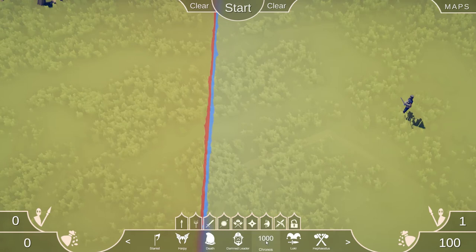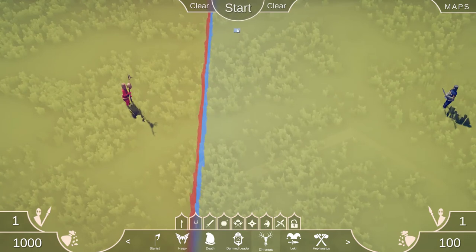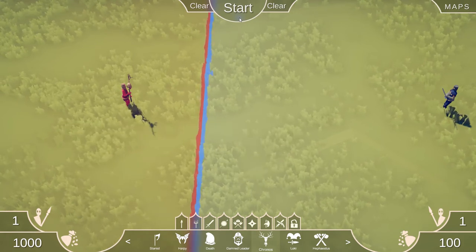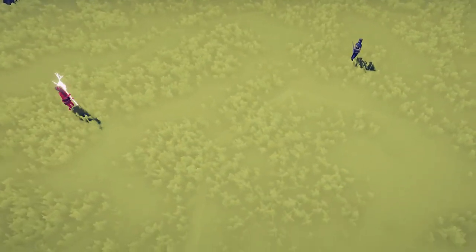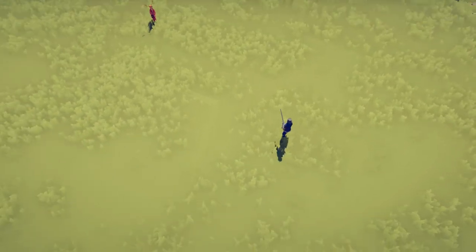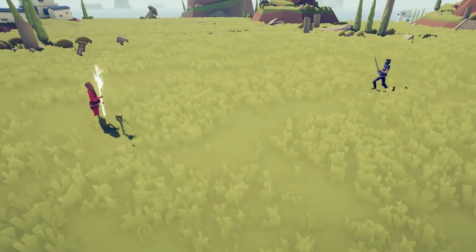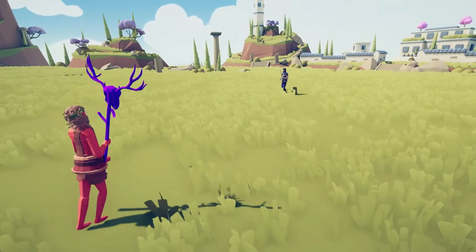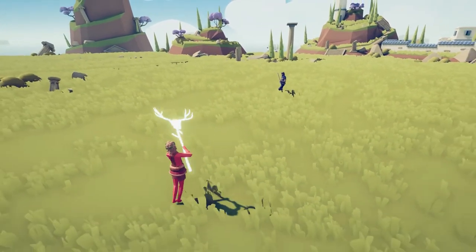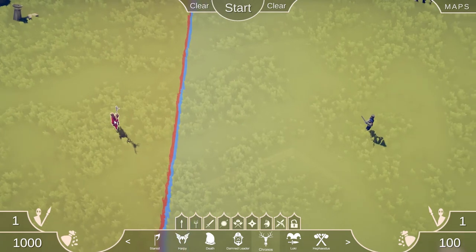The next unit is going to be Kronos. Kronos — like chronological order, it means time. His staff has frozen the Squire in time. The effect does turn off, but it turns back on pretty quick. It's like that game Red Light, Green Light. Red light — green light. That's going to be very effective.